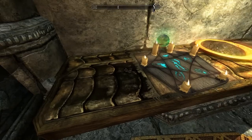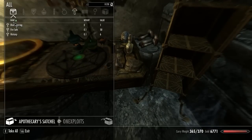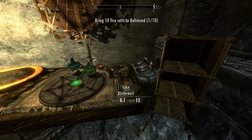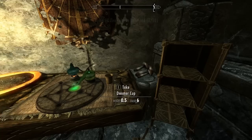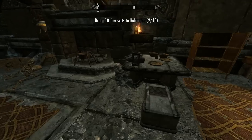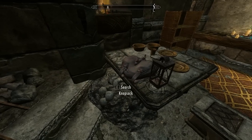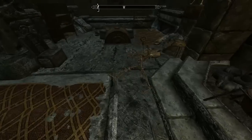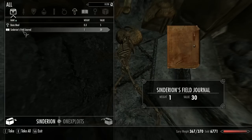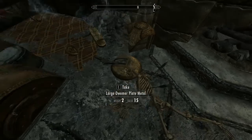Soul gem as well. It is delicious. Take all. Enduring visibility. Very, very nice. Wait, how much is that worth? Six gold? No. That's Sinderion — Sinderion's Field Journal. I should probably read that, get a quest from it.